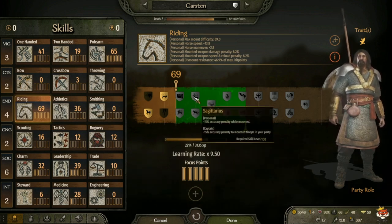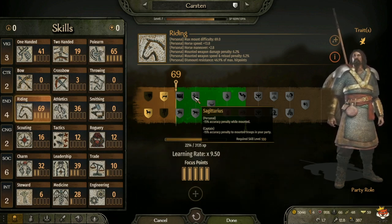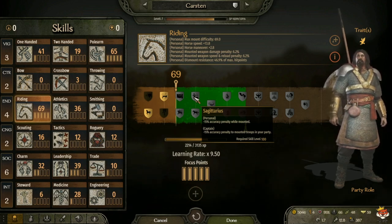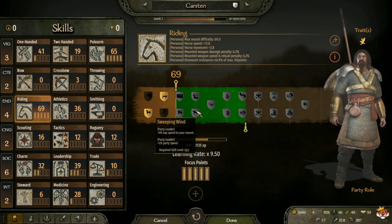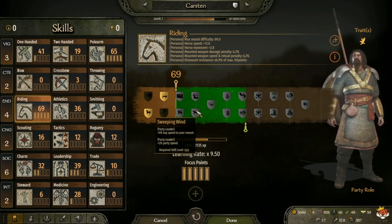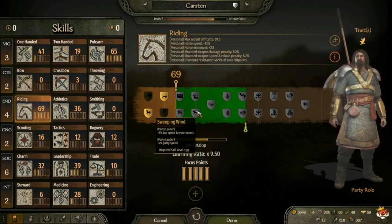At level 100 you have Sagittarius, which is minus 15 accuracy penalty while mounted for yourself, and for captain minus 15 accuracy penalty to mounted troops in your party. Then Sweeping Winds, which gives plus 5 percent top speed to your mount, and for party leader plus 2 percent party speed. Personally I take Sweeping Winds because I'm usually the party leader - it gives me more movement speed to my mount and 2 percent party speed is pretty good.